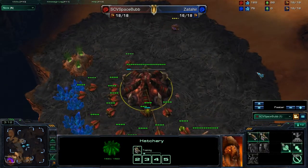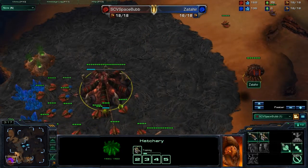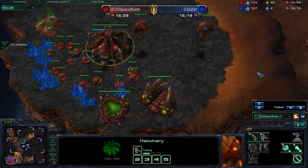I do have my spawning pool and already have early gas saved up, so I will be able to get that early speed. As you can see, I'm also getting my Queen. I'm currently at 18-18 supply, so I could potentially work on getting that overlord a bit faster, but I didn't actually lose anything because that overlord came out just before my next larva.